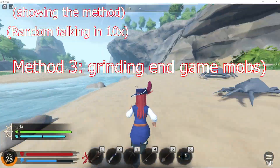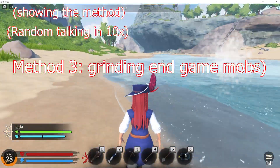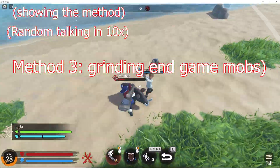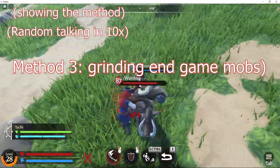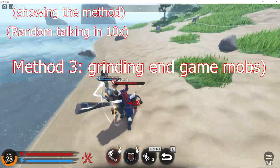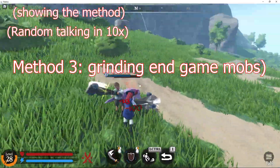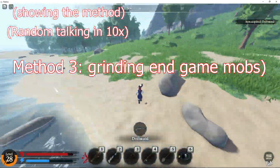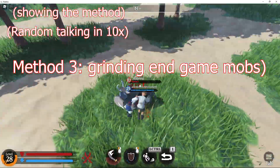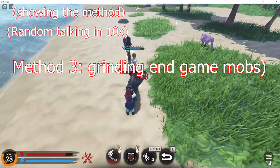The third way is farming mobs at the level 8692 island at the top of the map. It gives like from 1000 to 2000 XP, but the problem is you don't get any money, so it's just pure XP. Go here and farm it. Like you can see, it takes so long that I did the recording at 10 times the speed, so it won't take that much time in the video. My friend leveled up when we recorded it.